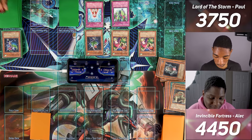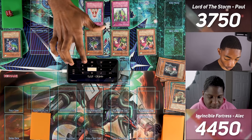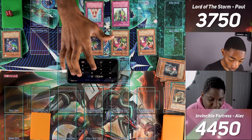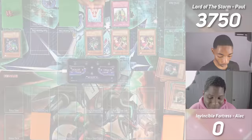I don't get to draw due to Reckless Greed, but I still have enough power. Harpy Lady Sisters attacks for 2,450 — wait, without Harpy Lady 1's boost it's only the Aqua Chorus boost, so 2,450 with sisters. Then 2,450 again for game. Game one goes to the Wind deck.